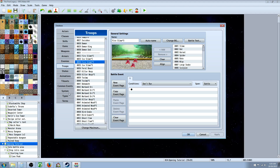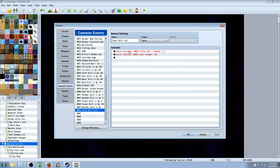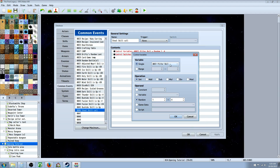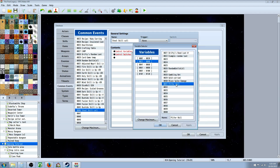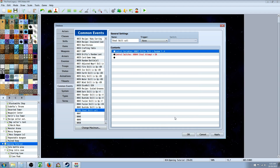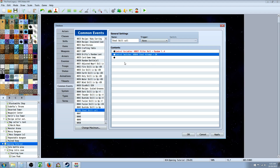Let's go to our database. The first thing we're going to do is set up a common event. Go to a new slot, change the maximum if you have to, and call it 'skill call' or something you'll remember. You're going to right-click, insert new, control variables, then create a new variable and call it 'pilfer roll' or 'steal roll' — something with 'roll' in it. Set that to random 1 through 4. You can change these numbers later, which will change the percent chance to get items.